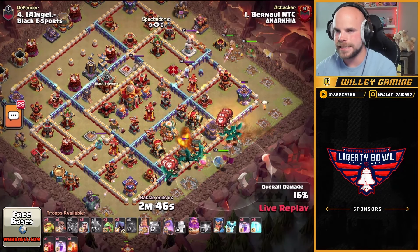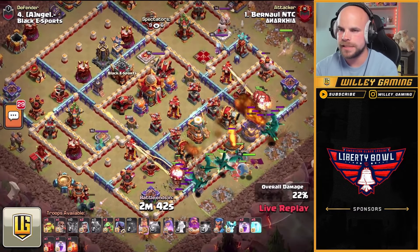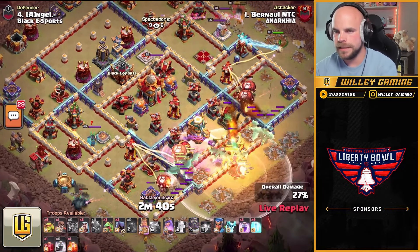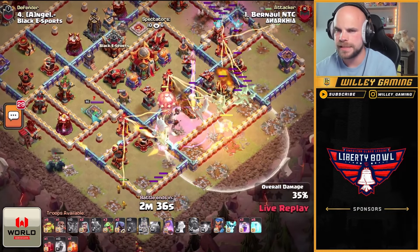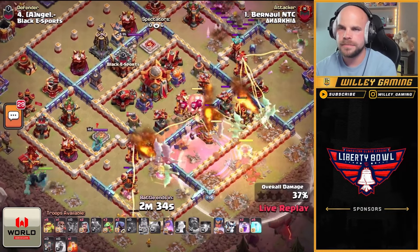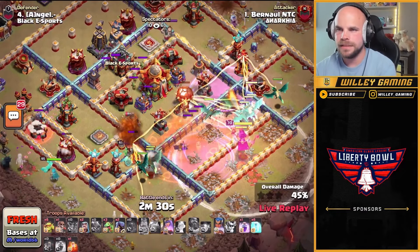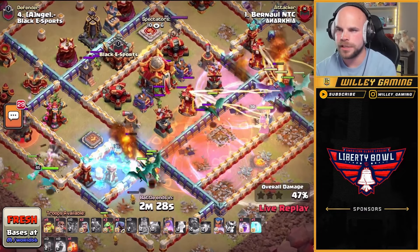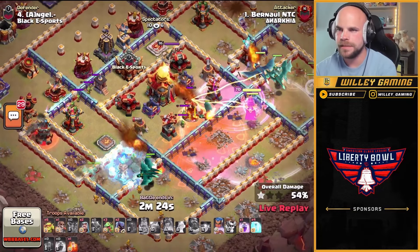Dragons right down the middle, not wasting any time. He's going to go ahead and send it — siege barracks from six o'clock, king and queen from the top right, dragons down the middle of the base. He does not have a blimp in this one because he's got the siege barracks at six. He's counting on the dragons to just push into the core and take the town hall down.